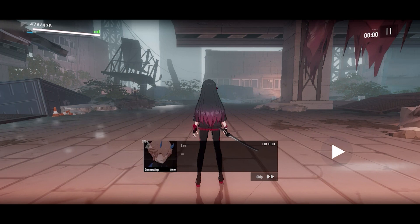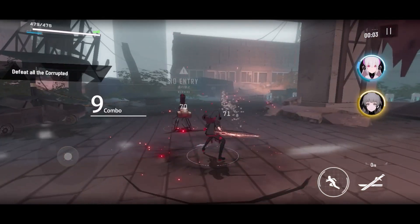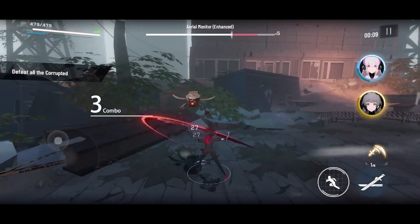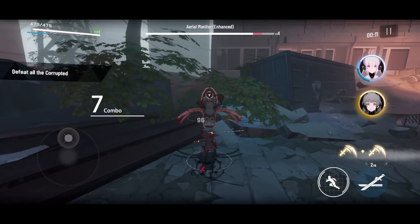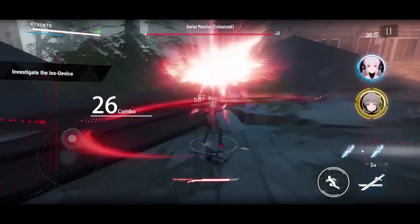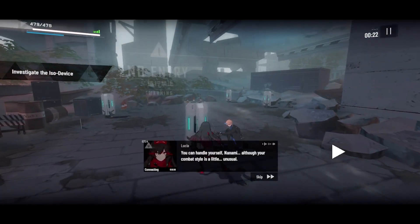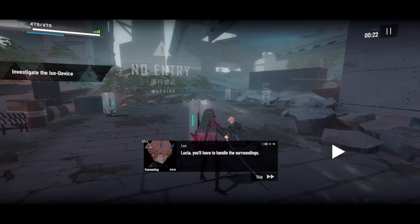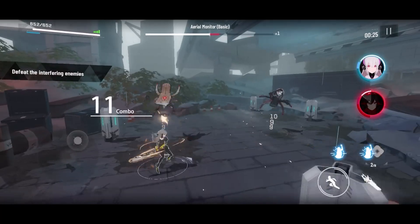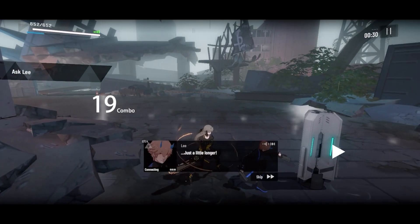There's a character, Lee, who pops up in the chat window from time to time — I think I'll be able to add him to the team later on. Three red combo followed by the blue — that was mighty! You can also see that red area appearing on the floor — that's the enemy charging up and getting ready to attack, so I need to know when to use my dodge.